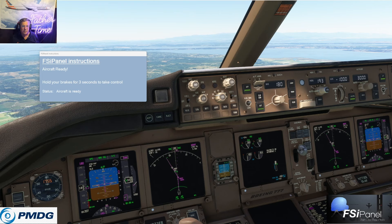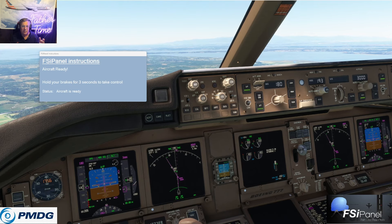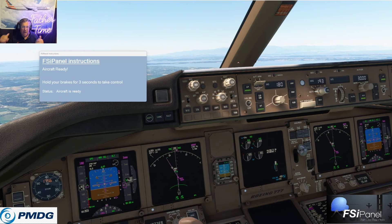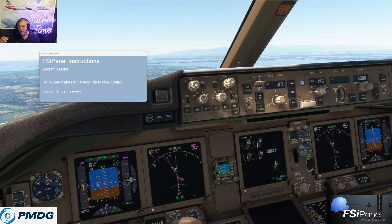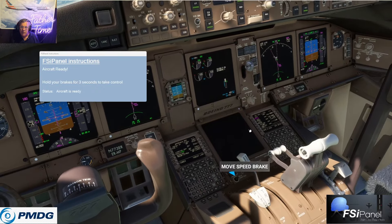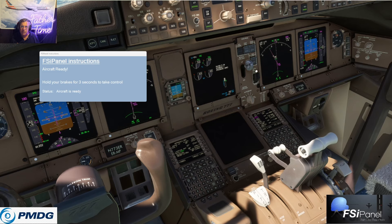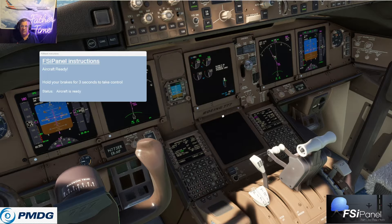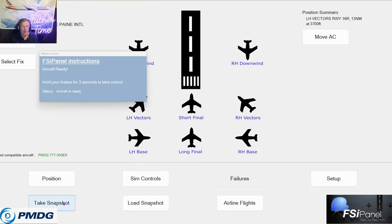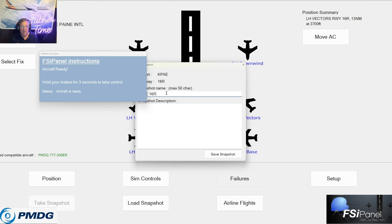The first time you build it, it'll take 20-30 seconds to a minute. But then you can get yourself right back in the game. It's great for practicing configuring, slowing down, getting all the procedures down for the RNAV like I did last video, or the ILS hand-flying, then a go-around. Here we are, all set. I'll go LNAV. Spoilers are armed, gear's up. Flaps 5, 3,000 feet, 180 knots, dog leg, in LNAV. Now let's build a FSI Panel profile. Take a snapshot. We're going to call this the 16 Right ILS Zulu — for training. Save the snapshot. Wait till you get the message that it's saved.